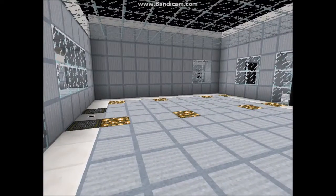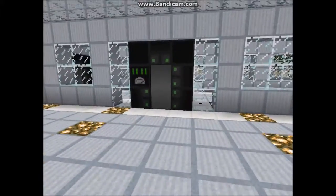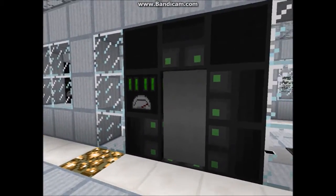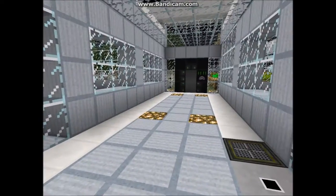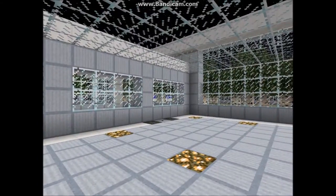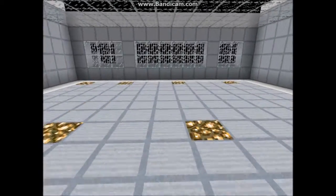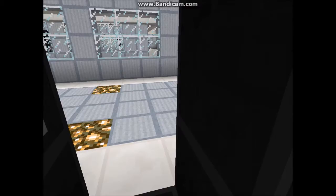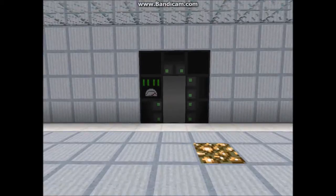Here we are in the now-shrunk factory building. As you can see, I've divided it into four sections: section one is the entrance, section two is the hallway, section three is going to be an office area, and section four is the main factory area. The doors either side are two subsections which are going to be for power and storage — this one for power and this one for storage.